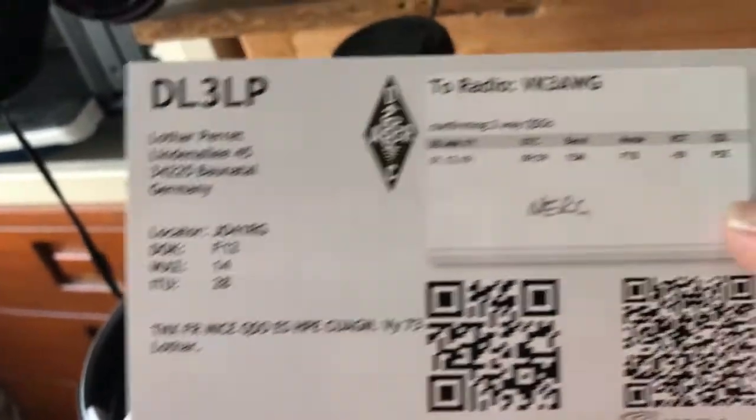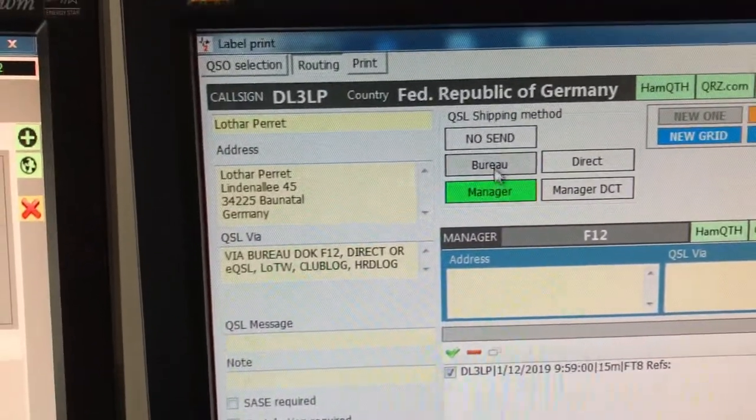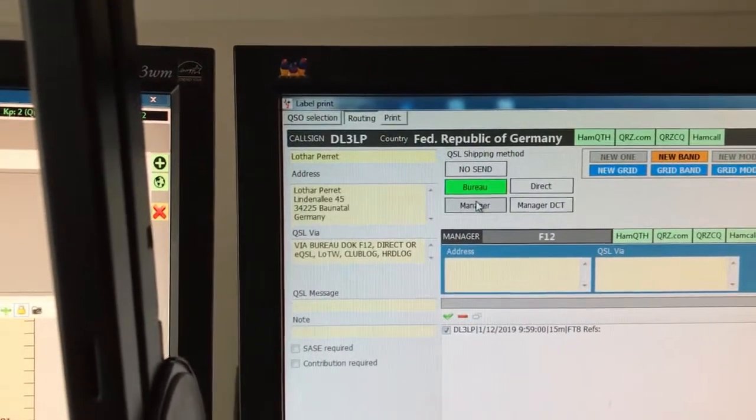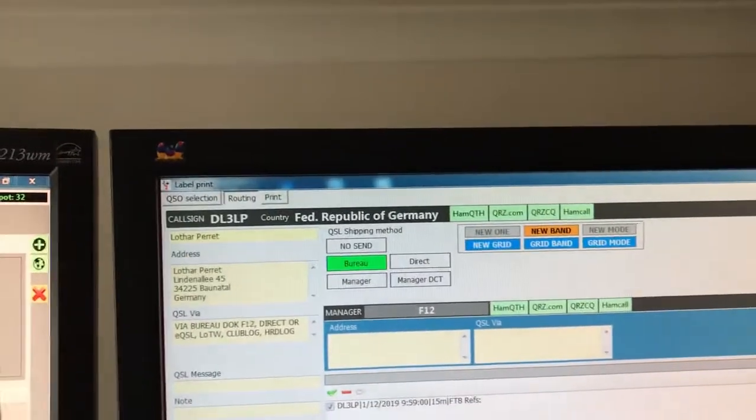'Please QSO' — and he's a member of the DARC, the German amateur radio union. So I'm going to send it by Bureau. I'll change that from Manager to Bureau and then click Next.